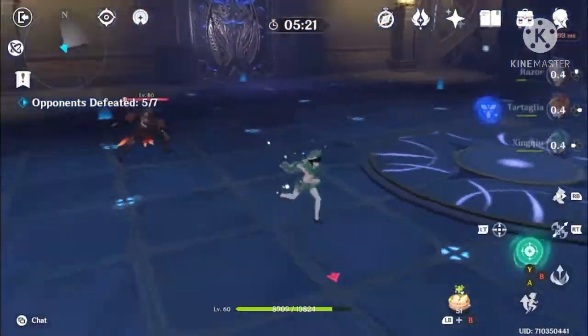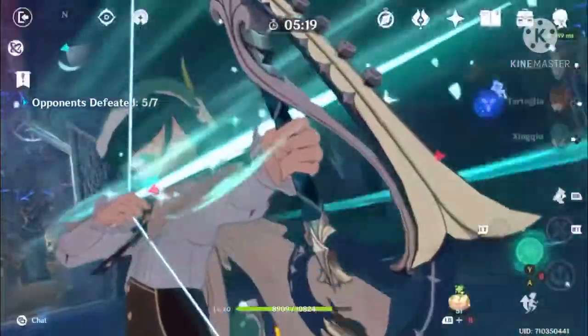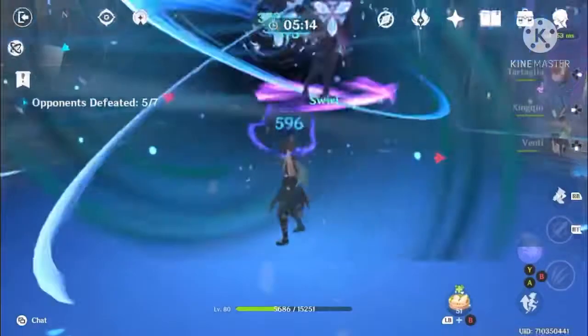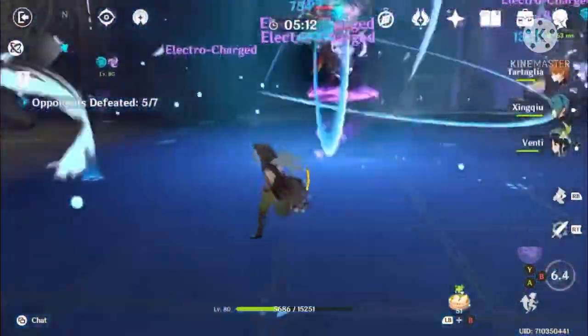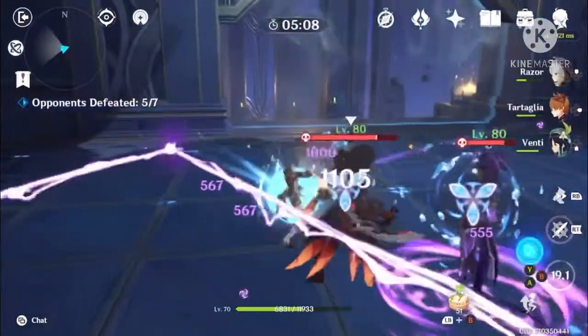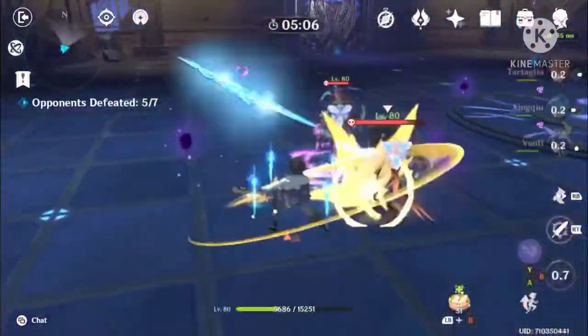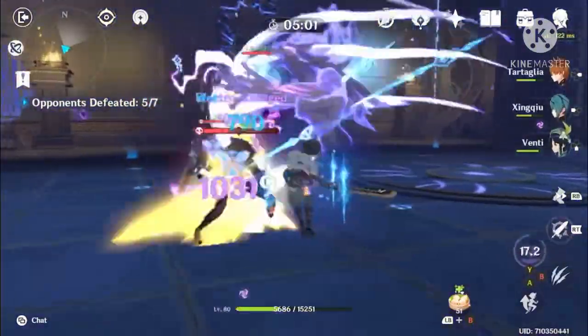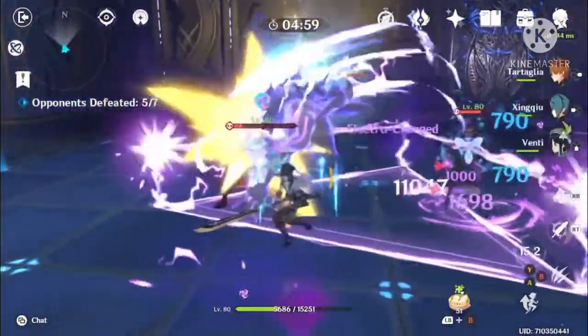Now we bring in Venti for crowd control. This is where we use Tartaglia's ultimate and Razor's elemental skill. We bring in Xingqiu, then Venti, then switch back to Razor and slay.